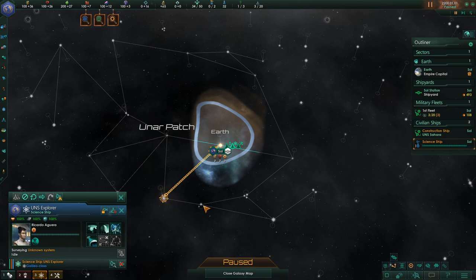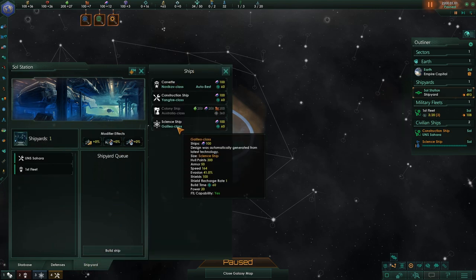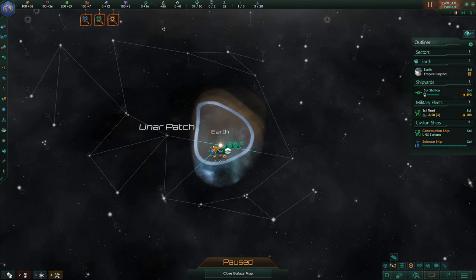They're going to survey that. If I hold shift, they should be able to survey this. I'm going to go all the way to the edge of the universe. And I think with the shipyard, I probably want two science ships so we can do two at the same time — one going this direction, one the other direction, and one coming up here as well.